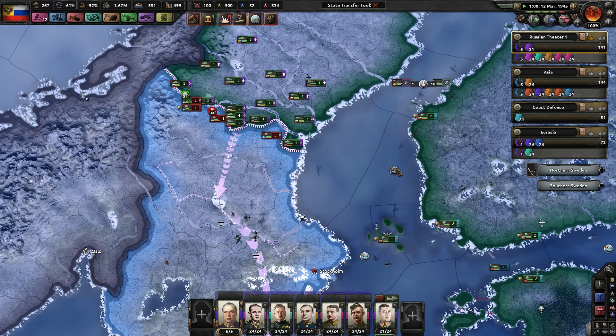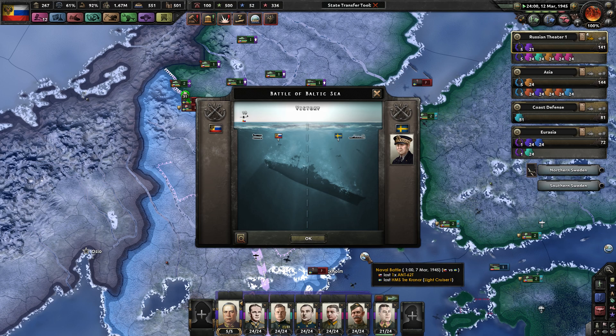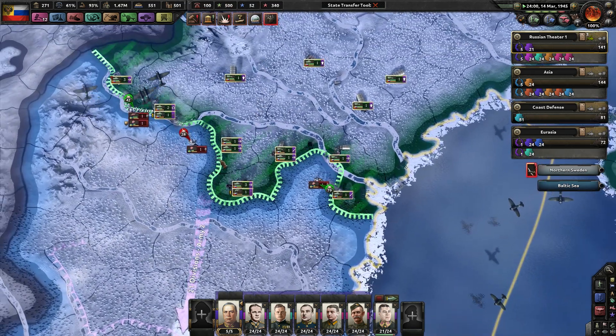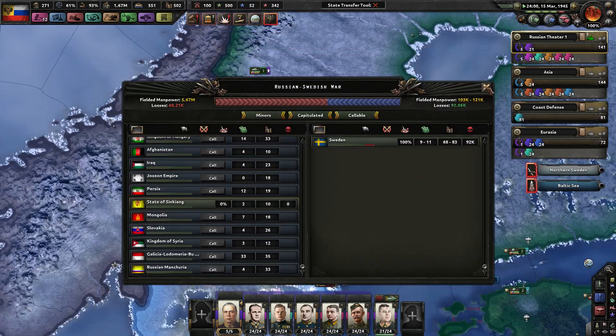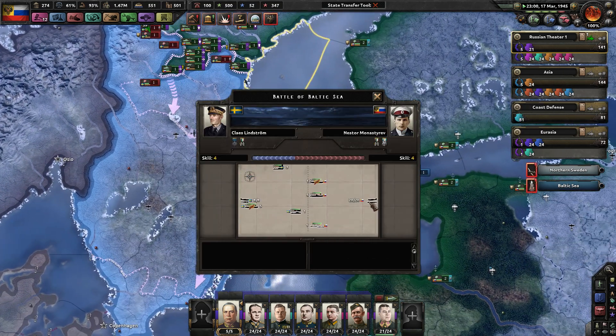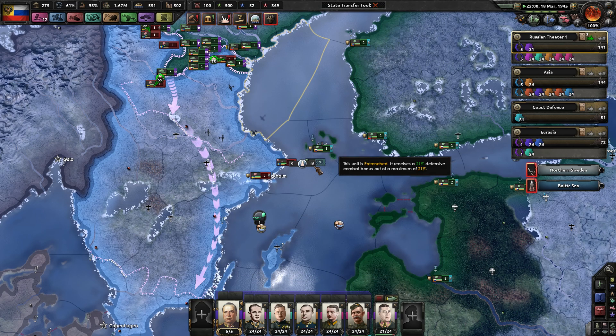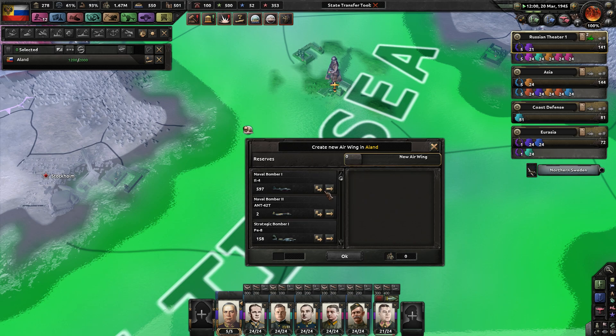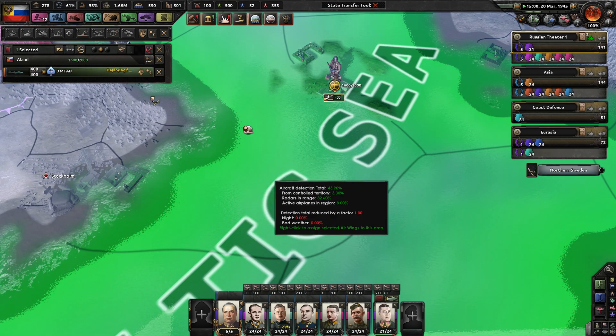Calling all our allies — see if they join us or not. They're not that close to capitulation, but they will be eventually. It does have an airbase — nice. Let's add some more naval bombers here.